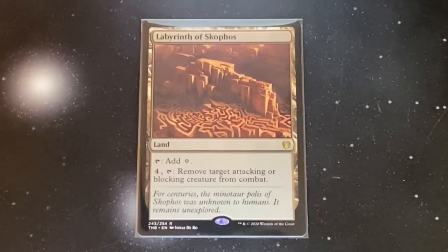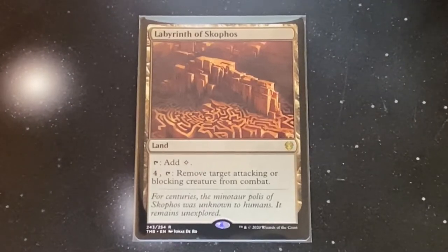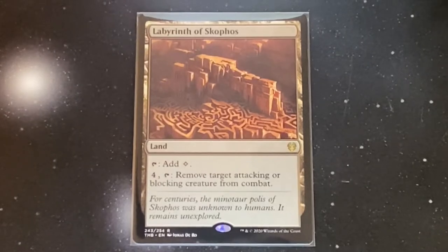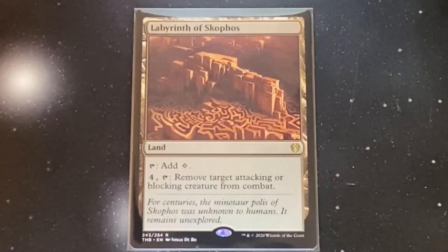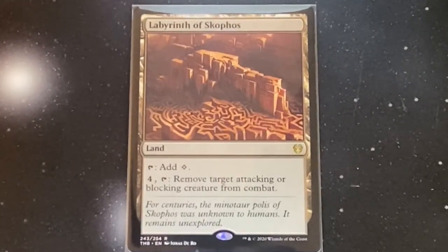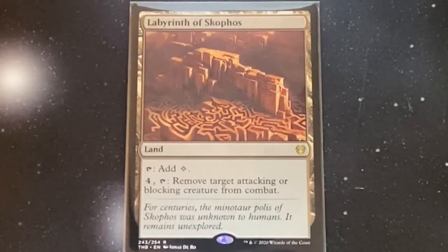Since every player gets the Braids trigger, everybody's going to be trying to put their best stuff into play, and we've got to protect ourselves. I've got a nice land here that will do that — it's Labyrinth of Skophos. It's a land that taps for colorless, but you can pay four and tap it to remove target attacking or blocking creature from combat. So when a huge threat's coming at us, let's just take it out of combat and dissuade attacks against us.